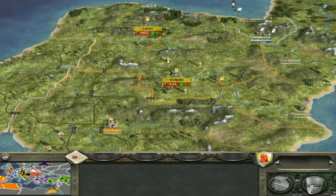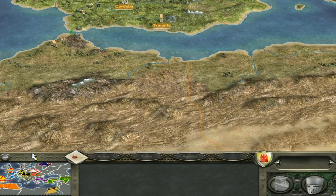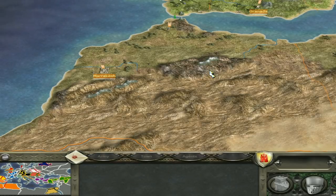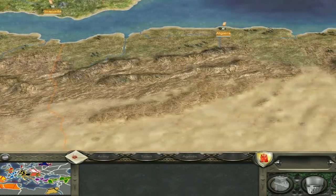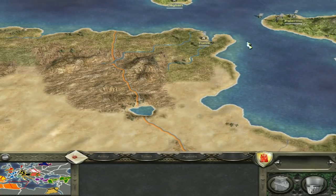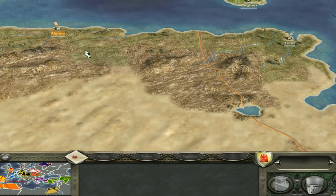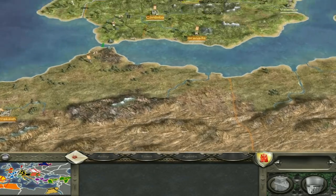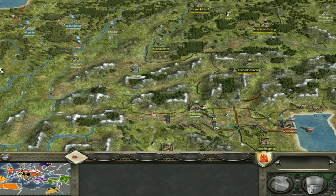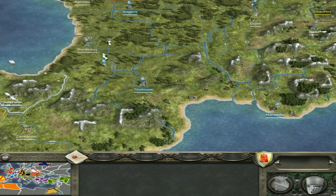The question is what you want to do after unifying Spain. You could go for the Moors, but I don't particularly like going for North Africa because there are literally only three settlements across a huge mountainous desert region. You could spend a huge amount of time, effort, and money taking Marrakesh, Algiers, and then eventually Tunis — which could have fallen to Sicily by that point — for just three settlements. I would probably go for France if you're feeling brave, because they're likely going to have trouble dealing with the English and the Holy Roman Empire.